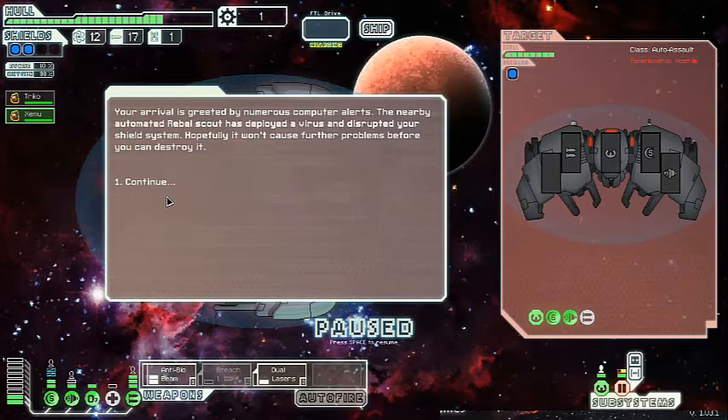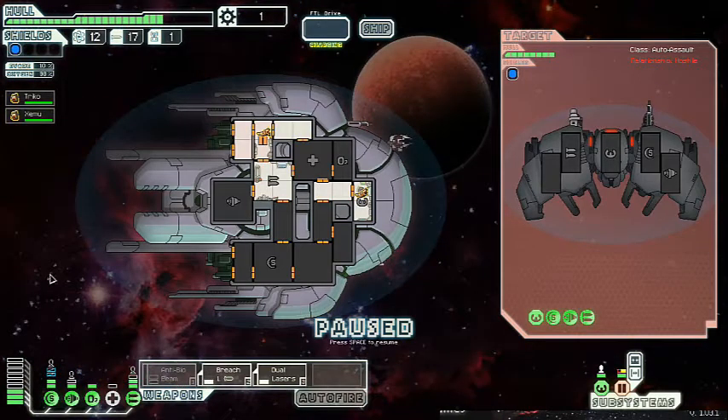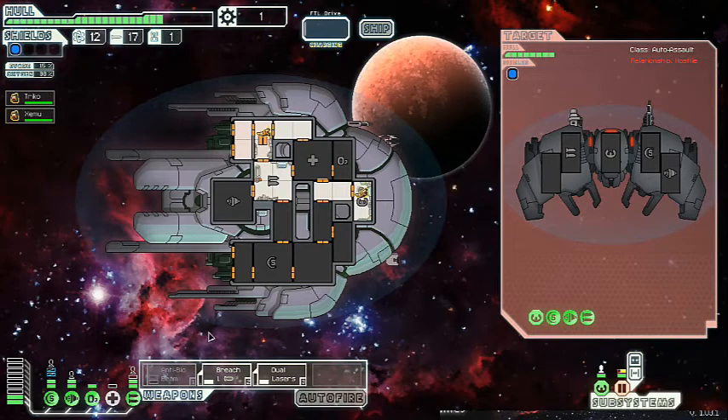We just lost shields because we're fighting this guy. I can live with that — I'm gonna have some energy with nothing to do with it. Let's go ahead and launch a breach missile at their weapons, and dual lasers at their shields. I think that's probably the best way to do this.